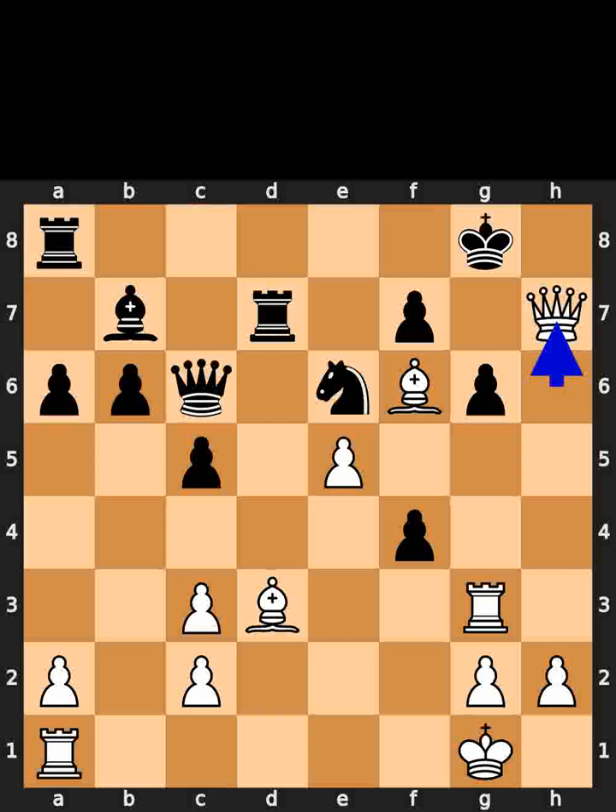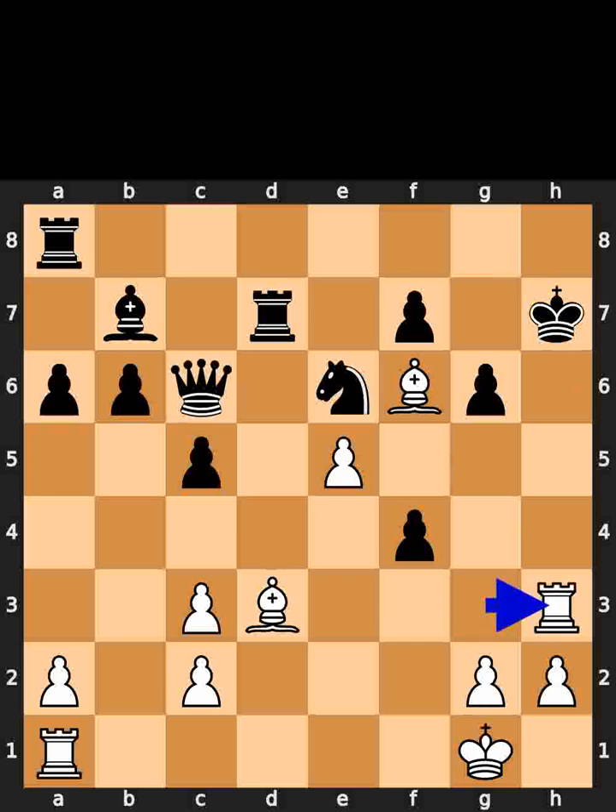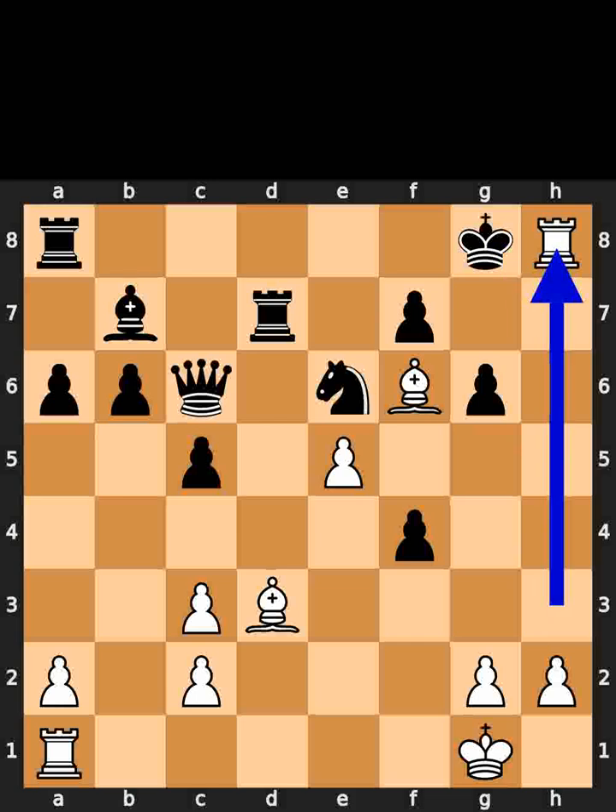White takes the pawn on h7 using the queen. Check. Black takes the queen on h7 using the king. White plays rook to h3. Check. Black plays king to g8. White plays rook to h8. Checkmate. If you enjoyed this video, please like and subscribe.